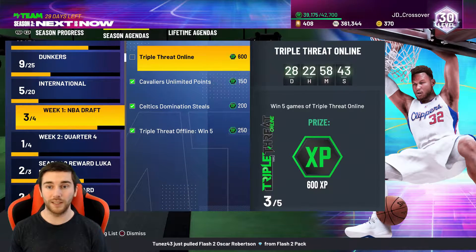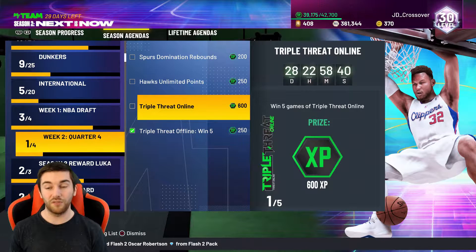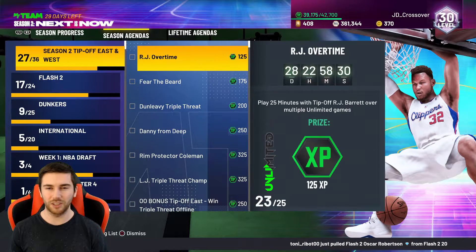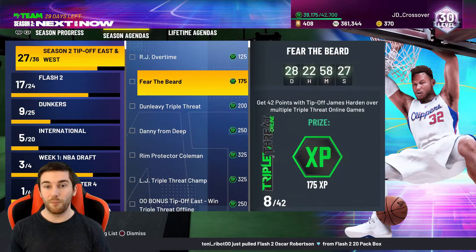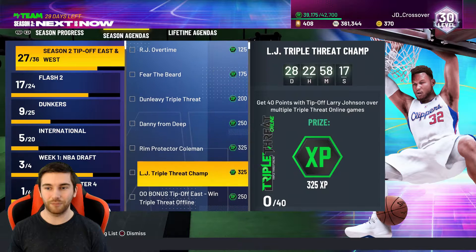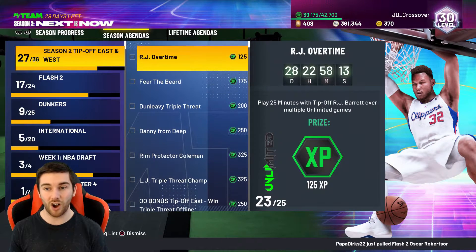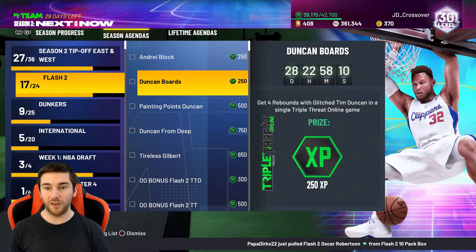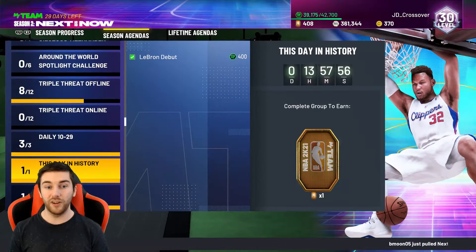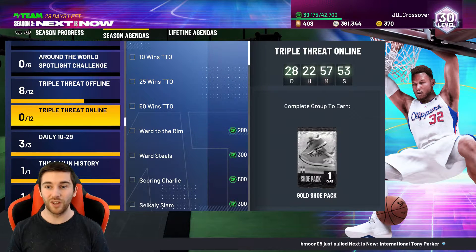We still need two more wins of Triple Threat Online for 600 XP, and then four more wins for another 600 XP, so we're making progress. We're slowly getting through some of these higher up challenges on the board. Today they added in a lot of Triple Threat Online — you need to get a lot of online wins. So I think we might have to go back and start doing some of these like Larry Johnson, Mike Dunleavy, James Harden, AK-47, Tim Duncan, Isaiah Rider, Des Mason — there's a lot that need Triple Threat Online. And the reason we're gonna get those wins now is because of this section: completing the entire group A gets you a gold shoe pack.